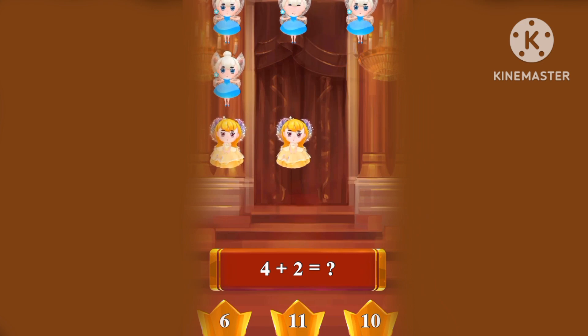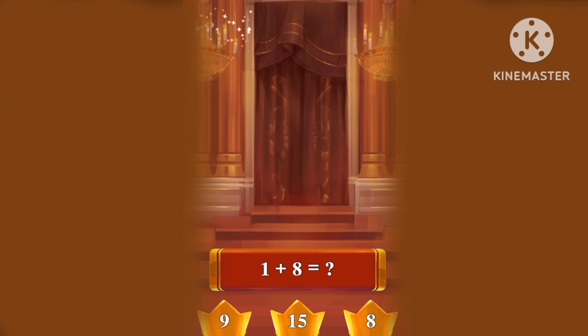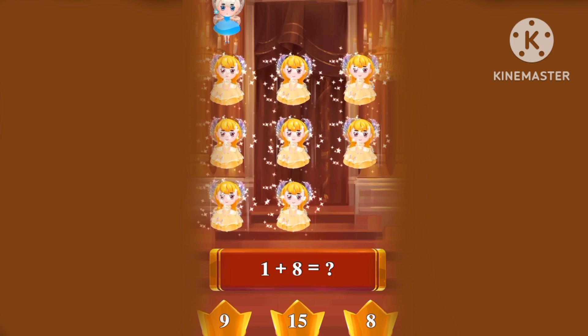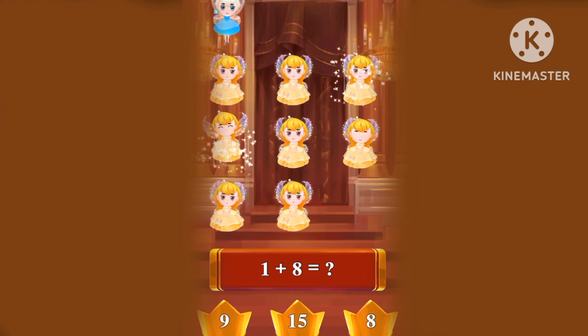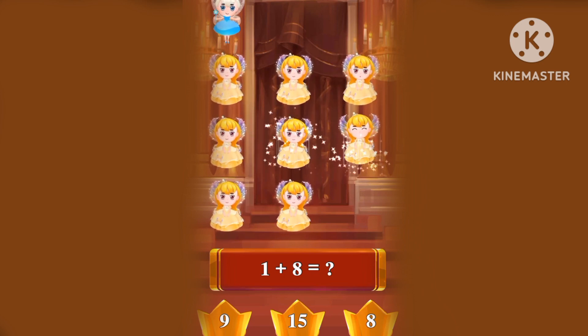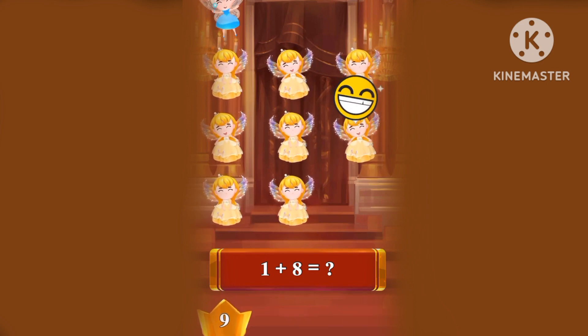What's four plus two? One, two, three, four, five, six! Four plus two equals six! What's one plus eight? One, two, three, four, five, six, seven, eight, nine! One plus eight equals nine!